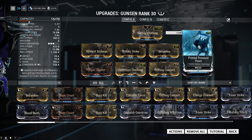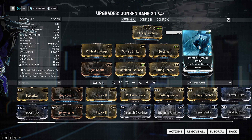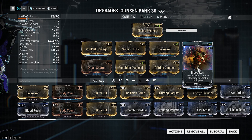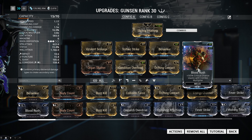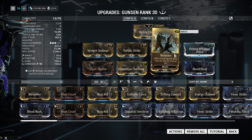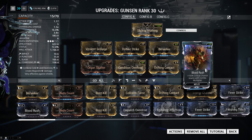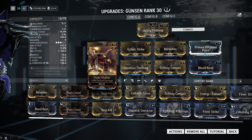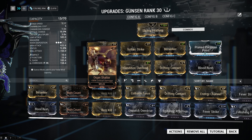Explaining the build: we have Prime Pressure Point on here for our melee damage. Then we have Berserker on here for our attack speed. Bloodbrush to up our crit chance, so Berserker makes a lot of sense to have on because then we're going to have crit chance, and it just makes sense. Alongside that, we have Organ Shatter on here so we have that 90% extra crit damage, so our numbers are going to be bigger. Drifting Contact to keep our combo up.